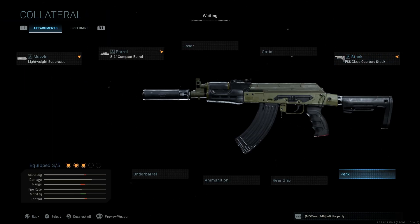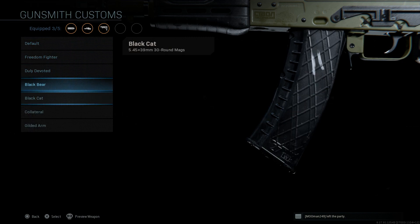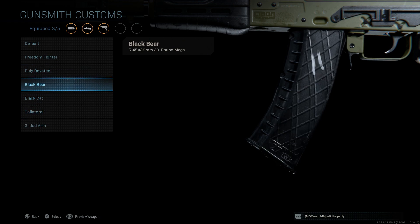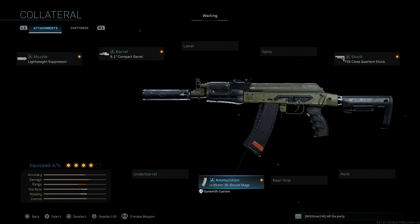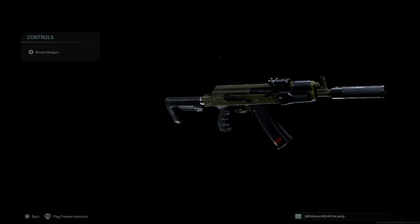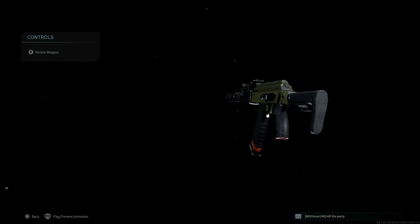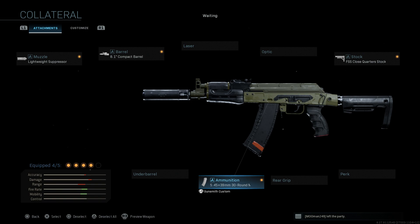The last attachment is going to be the 5.45 round. This changes the caliber conversion from 7.62x39 to 5.45x39. The pros are fire rate and recoil control; the cons are damage and range. Take a look at the magazines — we have quite a lot of nice 5.45 magazines here. This is probably one of the better ones, next to the Black Cat and maybe the Black Bear. Just wish we had a 45 or even a 60-round casket mag for the 5.45 rounds. But that's the final version of this blueprint — no major changes we're not used to at this point, besides the barrel and suppressor combination giving you a different cosmetic lightweight suppressor on the weapon.